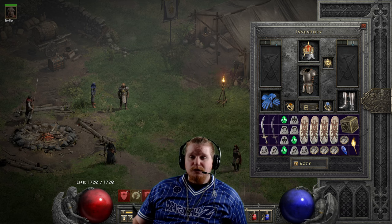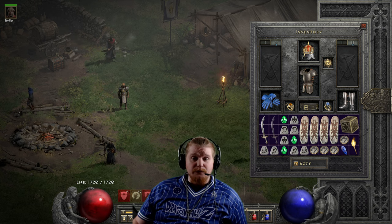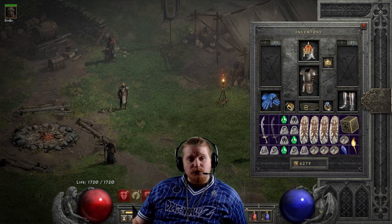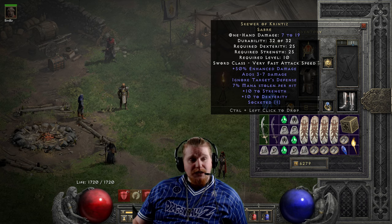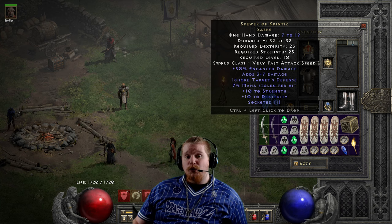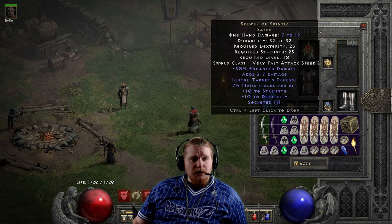Hello guys and gals, welcome to another episode of Unique Items. I'm going to be doing every single one — even the crappy ones, even the items people deem absolutely worthless — although this one's not one of them. This is the Skewer of Krintiz. The Skewer of Krintiz is a relatively low level unique item at level 10, and it's actually surprisingly good. Let's go over it together.